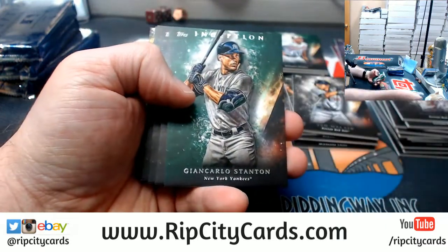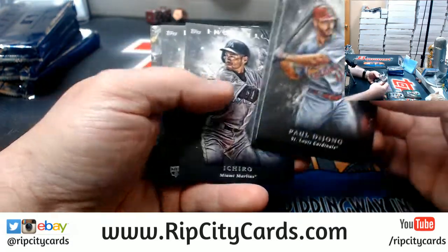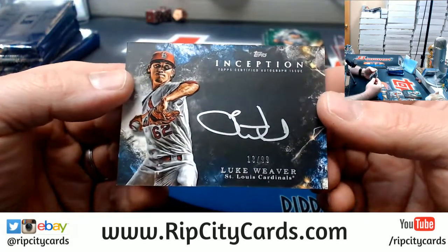Goharo 150. Stanton Green, DeJong, Hap, Ichiro, J.P. Crawford rookie, and a Luke Weaver for the Cardinals at 99.